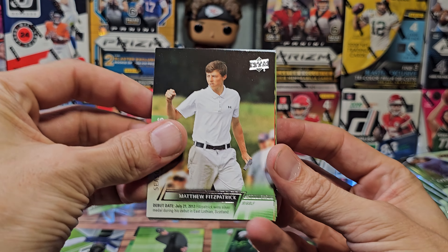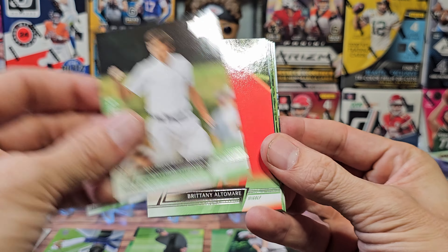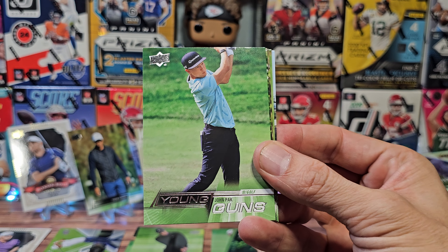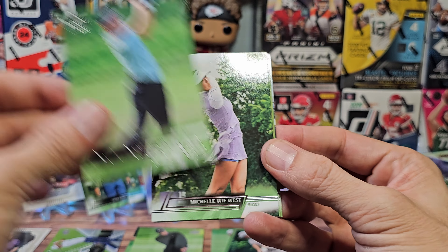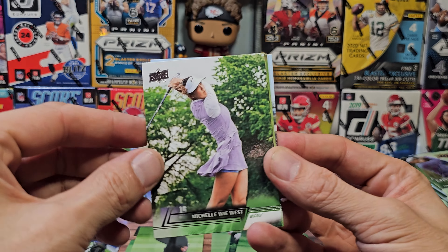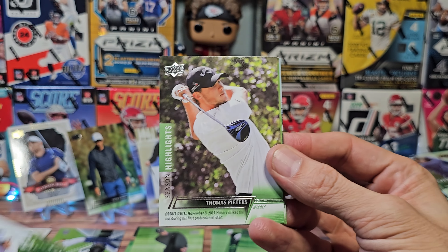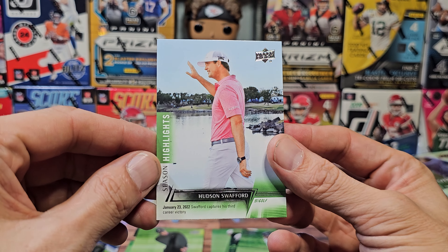I think we're almost halfway through the box already. There's Fitzpatrick looking very young, no hat. Altamore, Ryan Fox. Here's a new collation — Young Guns for John Pack. Michelle Wie West, Thomas Peters, Justin Suh, and Hudson Swafford highlights.